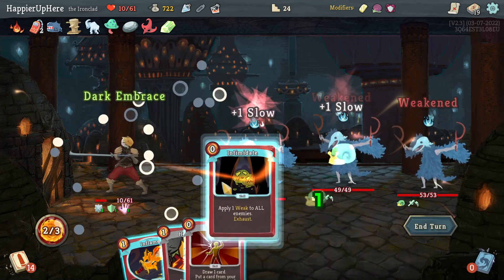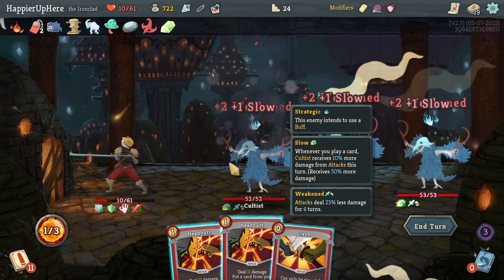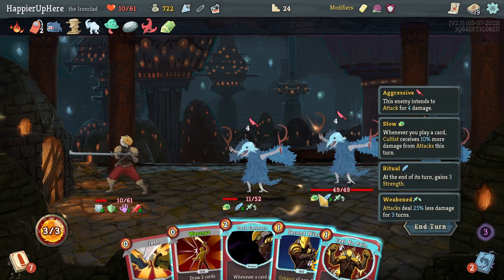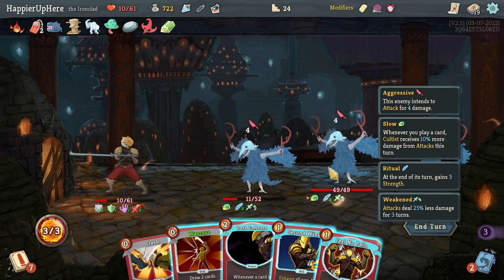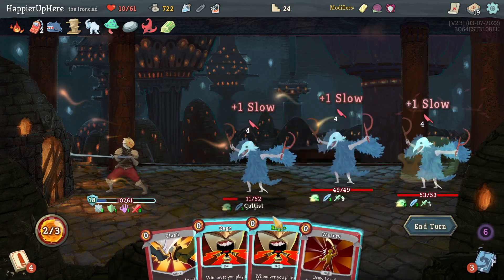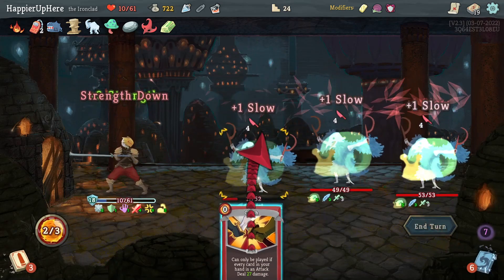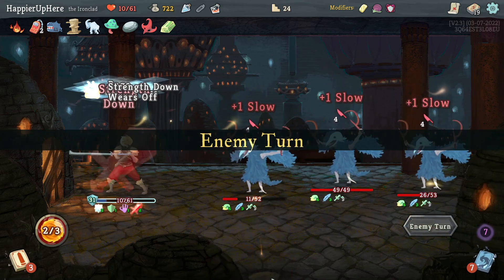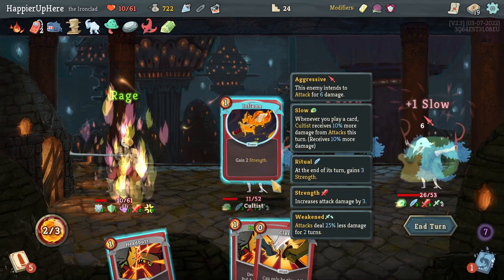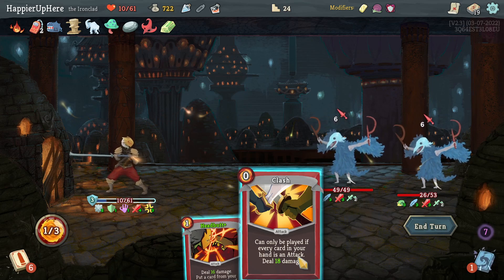Didn't perfect this one but we got Orichalcum: if you end your turn without blocking, gain 6 block. Also a Block Potion. Not taking Fiend Fire because I'm going for pauper. Cultist fight: Dark Embrace, Intimidate, Inflame, War Cries - Clash perfect. Eight incoming for the final boss - Guardian. I could just do Second Wind, get rid of cards and powers I don't need. Rage, War Cry, Flex, Clash at 27 - I'll attack somebody else since I'm fully defended this turn.